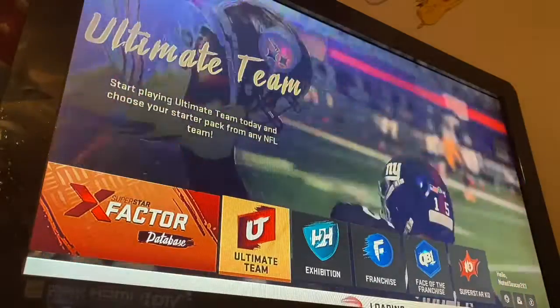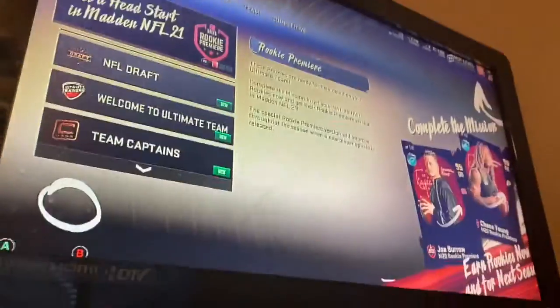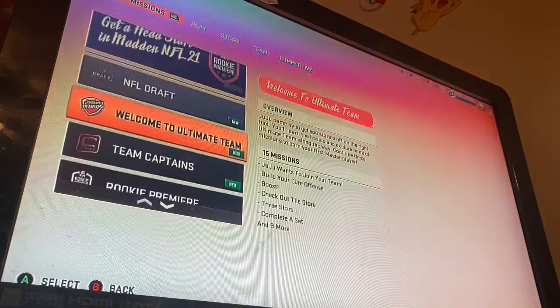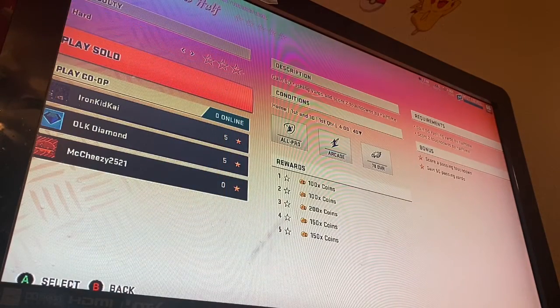Okay, so there's this challenge that I failed unfortunately, that I will need to complete again. You can't see my coins on the top right, and I had to start a new account for this theme team — I already have it on PlayStation but I can't play cross-platform. So let's go straight in. The challenge is: solid first half — gain 80 rushing yards and score two touchdowns by halftime. Let's do this.